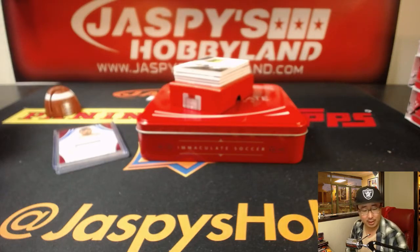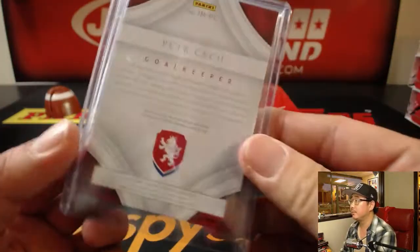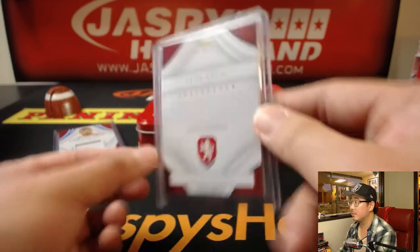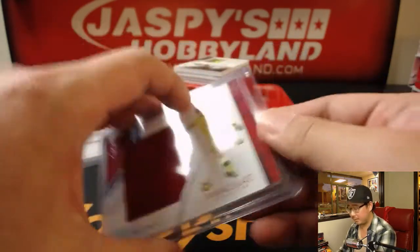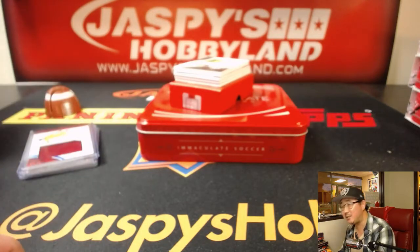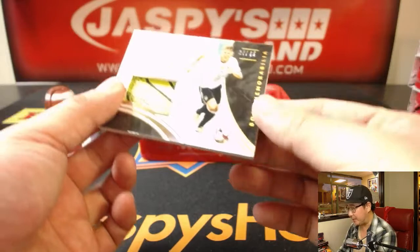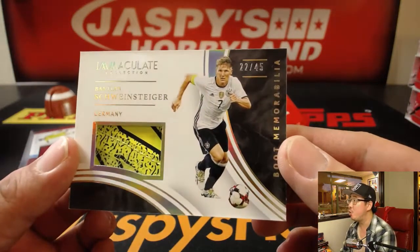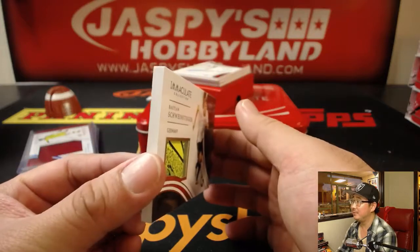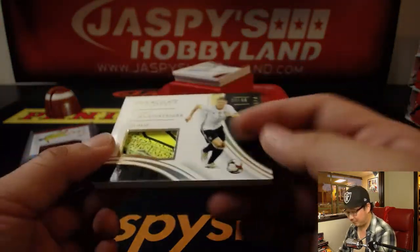Nice jumbo relic — it's pretty nice. Next up, wow, this is cool — this is boot memorabilia, this is their cleats. That's Bastian Schweinsteiger, 22 out of 45. That is awesome.